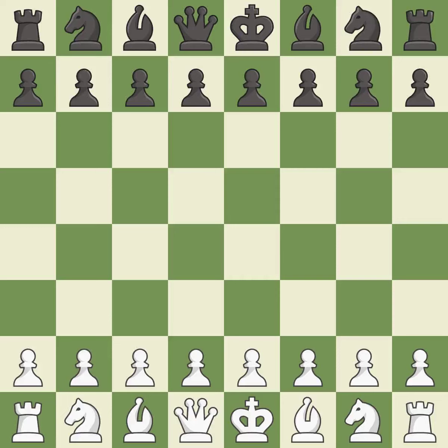English opening, Neo-Catalan defence, 4.Bg2. Giveaway — one player was winning but then gave it away. That game was pretty competitive. The opening was balanced. White was a cut above black in the middle game. Although white played a great endgame, black did even better.